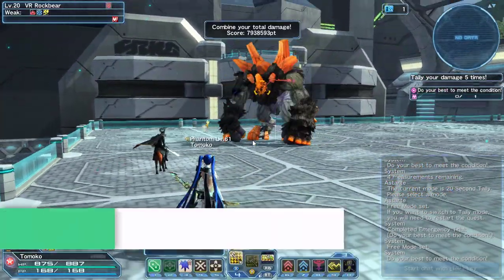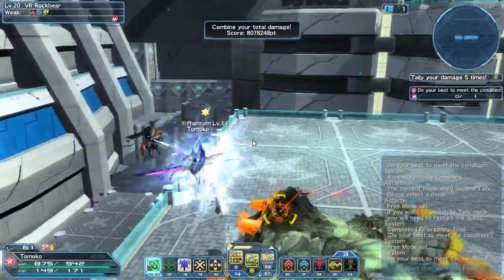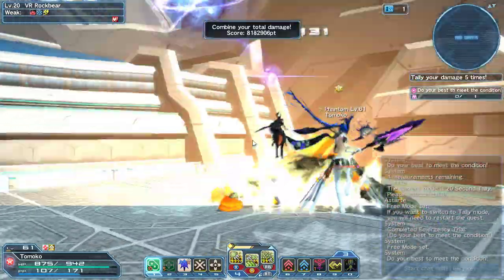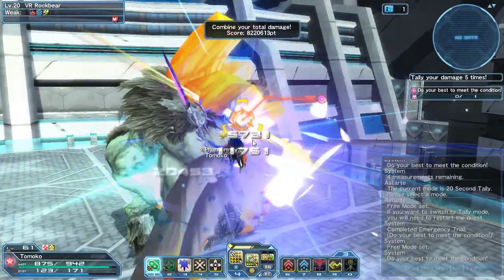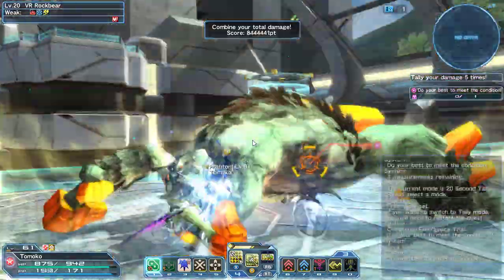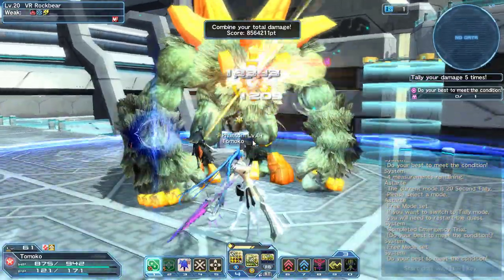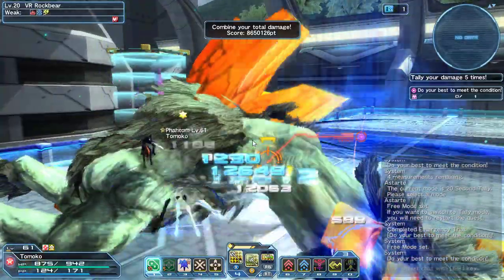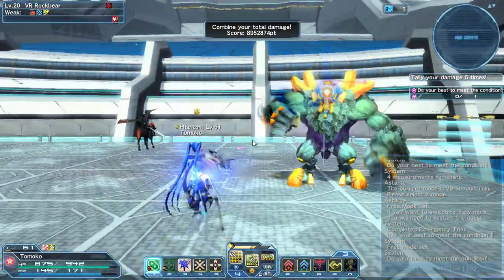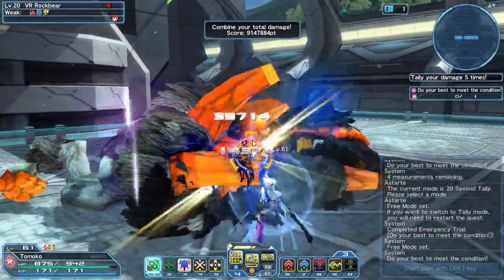So that's it for katana. Now we'll switch to the weapon actions and PAs for rod instead of using techniques. Rod is actually a really fun weapon to use especially for crowd control situations.